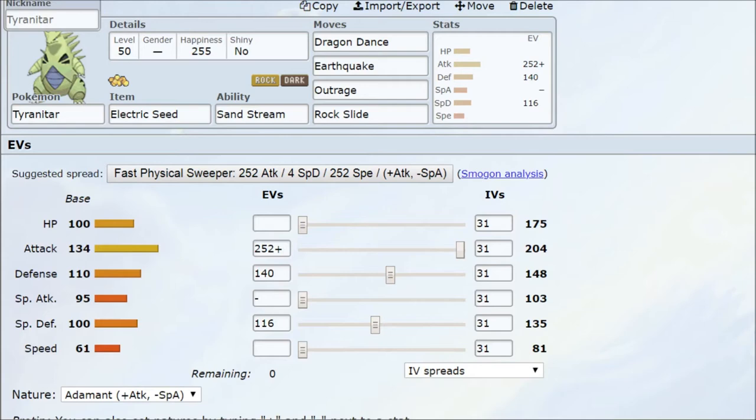You could go standard Life Orb or Focus Sash Tyranitar, but where's the fun in that? Let's make Tyranitar even tougher to KO with a Dragon Dance setup. Unless it's a four-times weakness, we'll be able to take a hit and then go for Earthquake, Outrage, and Rock Slide. With a plus-one Physical Defense increase from the Electric Seed and the Special Defense boost from the sandstorm, it's a serious threat.